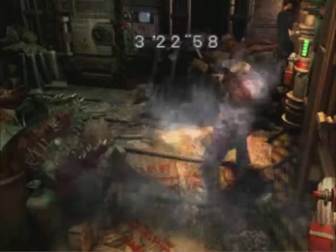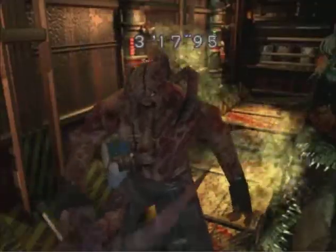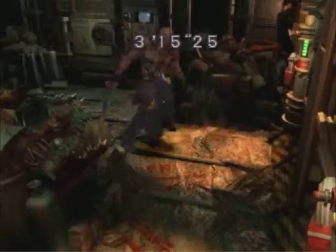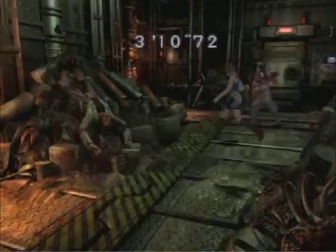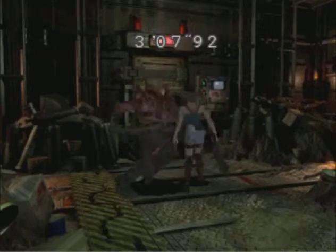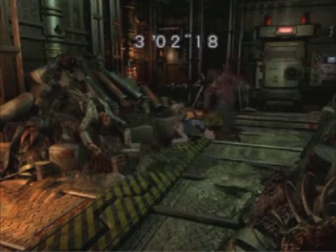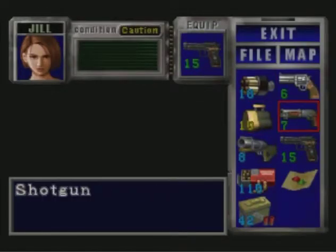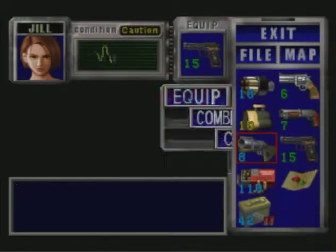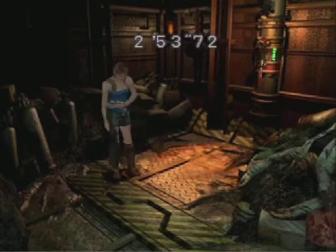That didn't work quite as planned. Yeah, don't run into the acid, Jill — that's gonna be bad. You can shoot him like I'm doing there, or you can go and activate these acid things. Oh wow, that's gotta hurt. You can shoot these acid things with a pistol, shotgun, even your grenade launcher, whatever, and that will blanket Nemesis with acid.